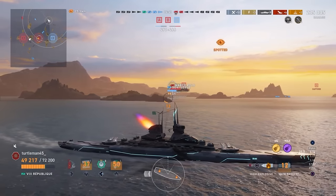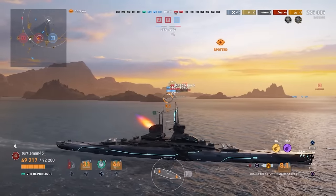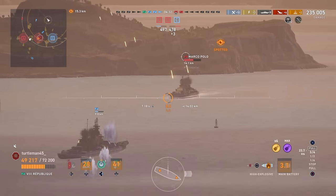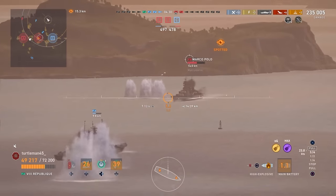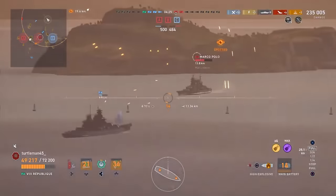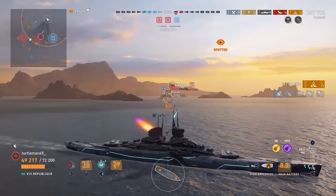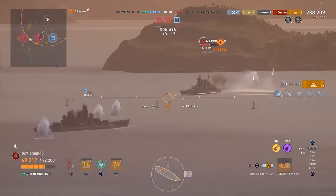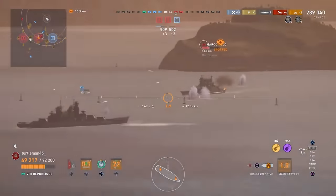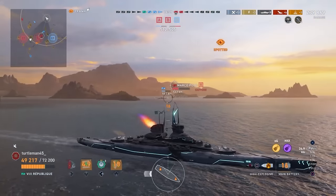These guns are just nasty. That's why I say the République is the best tier eight battleship in the game - it just is. We take a shot, just nick the back of the Marco Polo and get a fire. Marco Polo is another one of those very tanky ships while well-angled or bow-in, so we're trying to hit the bow to get another fire. He's getting chewed up by our battleship and we do get the fire - the Marco Polo is burning at least twice, probably three fires.